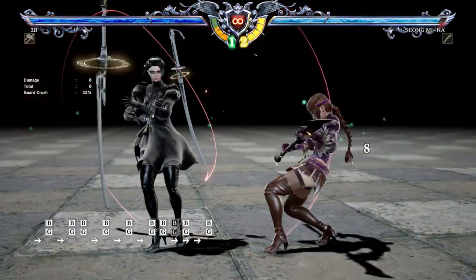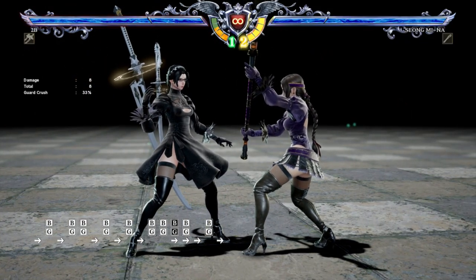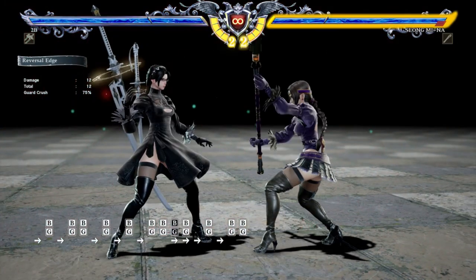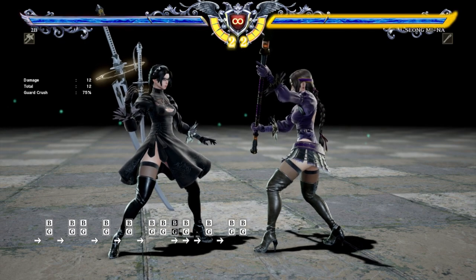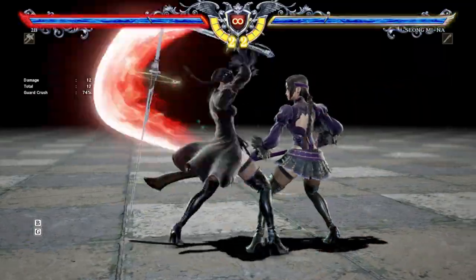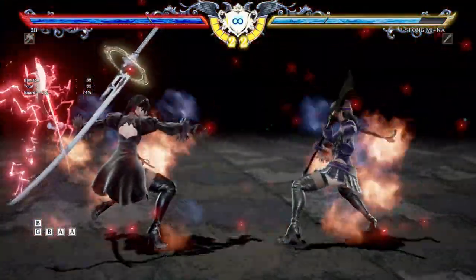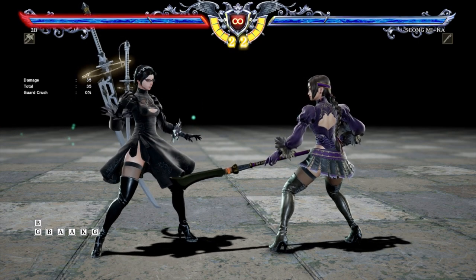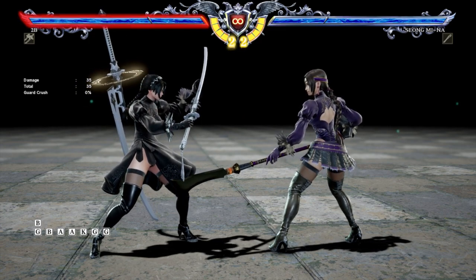However, you'll see right here that Reversal Edge can also restore your own Soul Gauge bar, whether you tap it or hold it down — and you get even more meter when you hold it down. So you get a lot of meter if you end up holding it down. Instead of going into the Clash minigame — which you can still go into on hit — you have the rock-paper-scissors minigame where you press B, A, K, Guard, Dodge, or whatever. So for people that hated getting punished for Guard and having to play that minigame, well, now you just take chip damage and Guard Gauge damage instead.